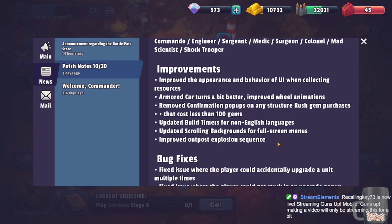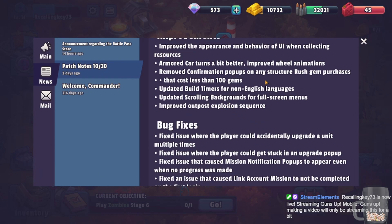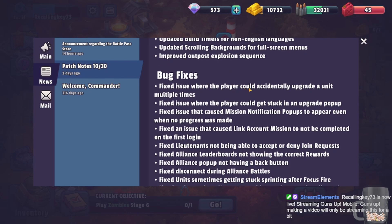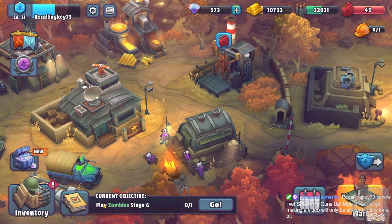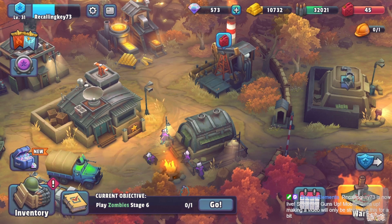Everything in here basically just improved the UI — there are better, subtler UI fixes overall. Some of these bugs I never ran into personally, but one major fix was in the mission area: you can now claim achievements normally. In the last patch you couldn't claim achievements unless you had a daily mission or a special mission active at the same time and clicked 'claim all' — that was the only way. I'm glad that's fixed because it was really annoying.